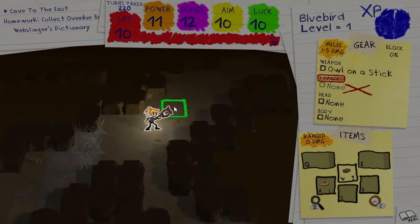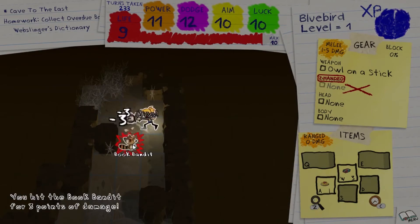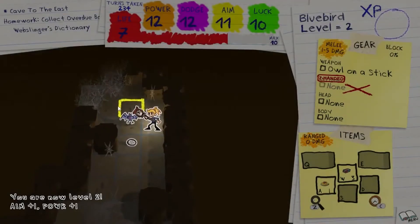When you defeat enough enemies, you'll be able to level up, where you will choose two of four stats to level up: power, dodge, aim, or luck — all of which have their own unique ways of affecting future battles with enemies.